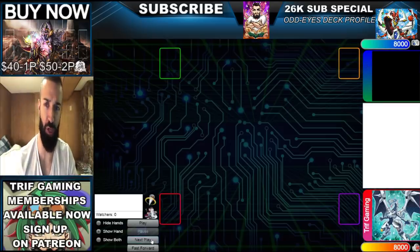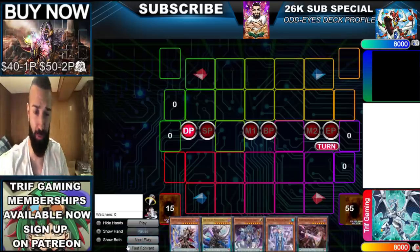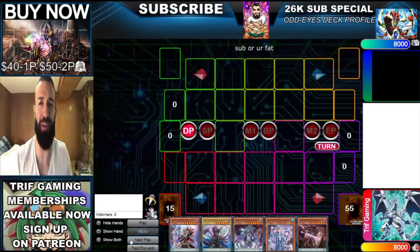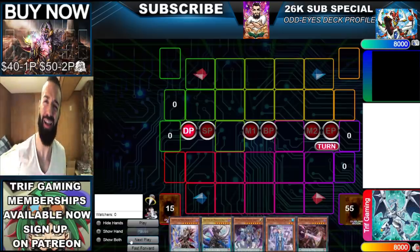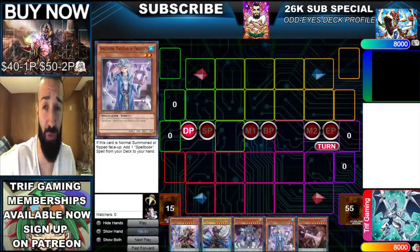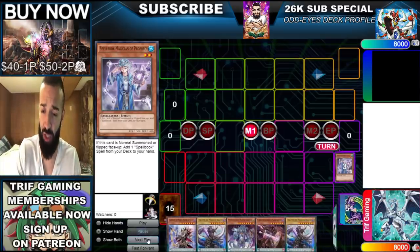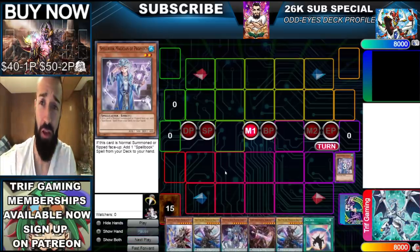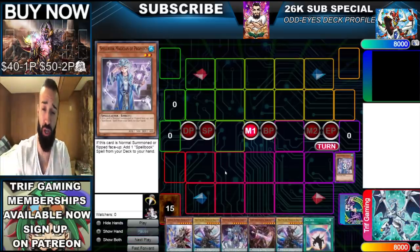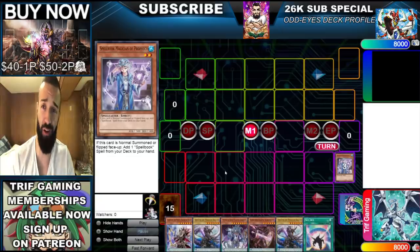Welcome back. We're going straight into this one — smash the subscribe button. Odd Eyes, baby. I told you all at 26k we'd be doing Odd Eyes. Look at this hand: five cards with no spell cards. Blue Boy — fine. Let's see what Blue Boy gets us. Hopefully he gets us a Desires or something like that. Oh no... plus cards. You look at this hand and think, maybe you can get two negates, maybe three.